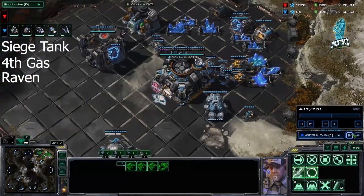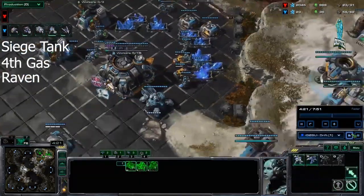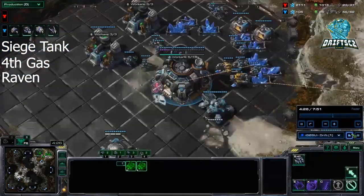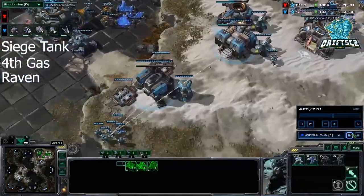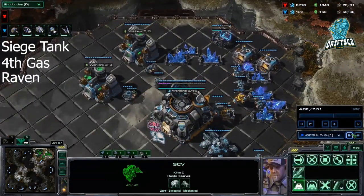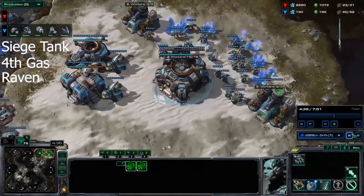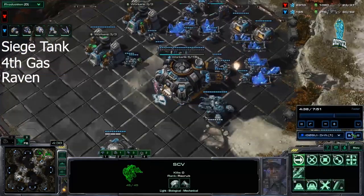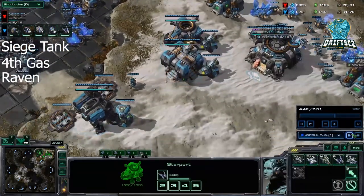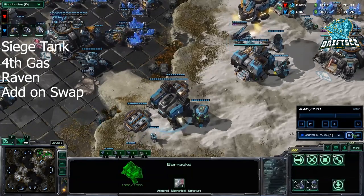Behind this, you're getting more Marines and more tanks. At some point, you may notice that you feel like you're going to get supply blocked even though you've been building depot constantly. At that point, just make two depot builders. With this build, we're only going to get one Raven. The reason is because we want Vikings. The one Raven's job is to disable tanks in key positions that lets us break through. That's the whole Raven's job with this build.